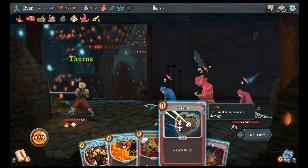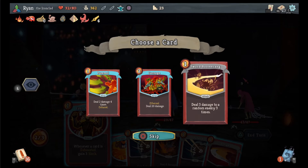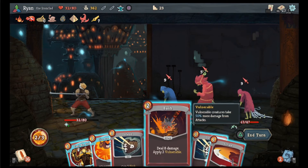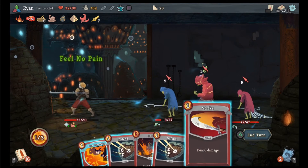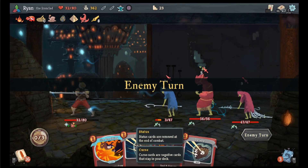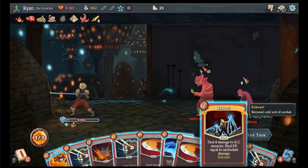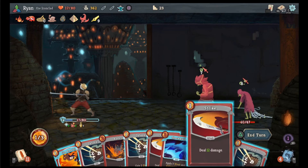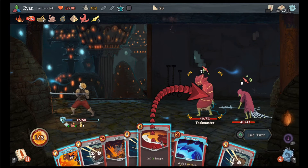We're gonna go thorns, do some damage here. Carnage, carnage — that sounded strong. I should have bashed and then carnage, and I should have also done that beforehand. We're gonna do that which I know is gonna leave us open for a lot of damage. That healed me a little bit. I don't think I'm gonna draw any sort of like — thing. I'm gonna take 15 damage to me.